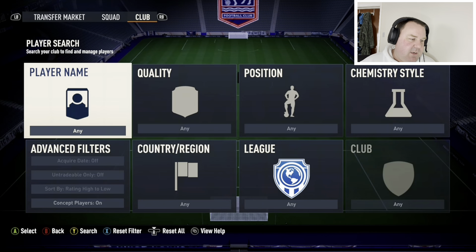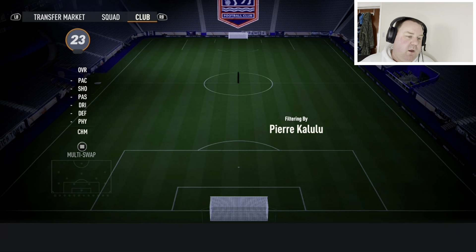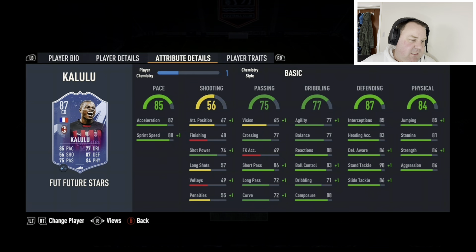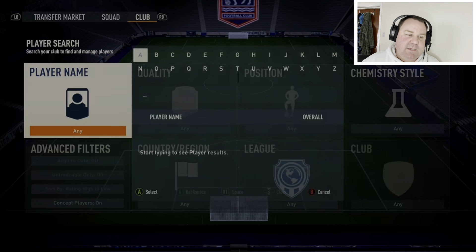Next to him is somebody I rate very highly — Future Stars Kalulu from AC Milan. He's going for around 75,000 coins at the moment. His French nationality helps a lot when trying to get him on chemistry. Six foot tall, exceptional pace — once you put a shadow on him his sprint speed is deep into the 90s, which for a centre-back is great. Dribbling stats are amazing, good defending and good physicals. For me, he's an absolute standout — an absolute monster — and at 75,000 coins I think that's pretty fair.